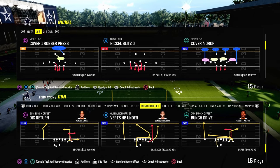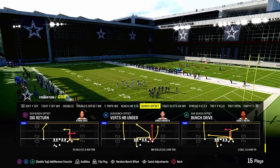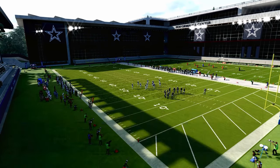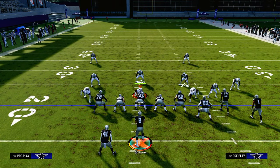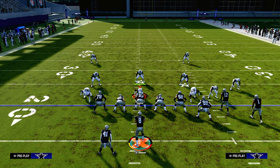Playing Verts Halfback Under has been one of the best plays in Madden for the last several years. In this video, we're going to show you a really simple setup that is going to take this play to a whole other level. The only thing that's really challenging about the bunch offset verticals play is what do you do whenever they start cross-manning and manning up certain players. This setup is going to do a really good job against that type of defensive approach.